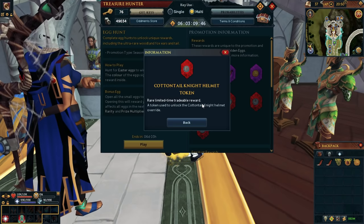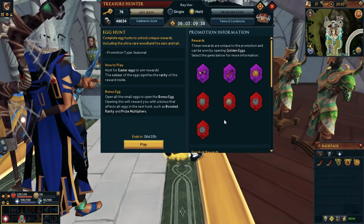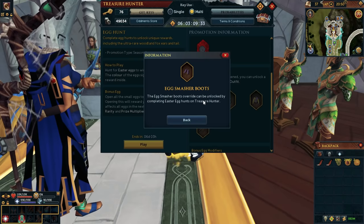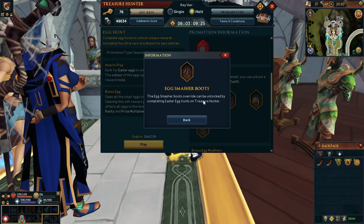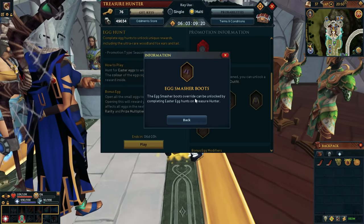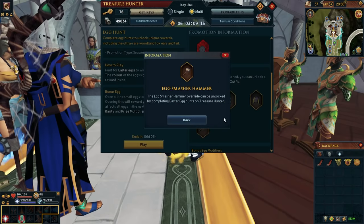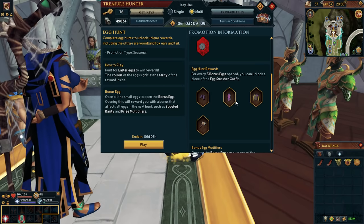We see the previous Cottontail Night stuff coming back, which is cool, but these aren't really that expensive — it's a red rarity which usually doesn't end up being too expensive. Something else we can look at in this event is the cosmetics you can get. I'm not really a big fan of this because that means you basically have to buy keys in order to get these, either with in-game bonds or spending real money. Right now looking at the wiki, this is the only way you can unlock this stuff, which is unfortunate if you want to get this egg smasher hammer.